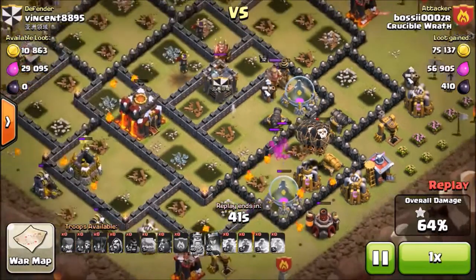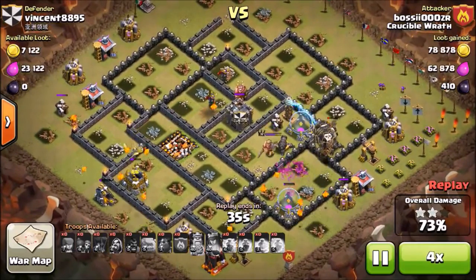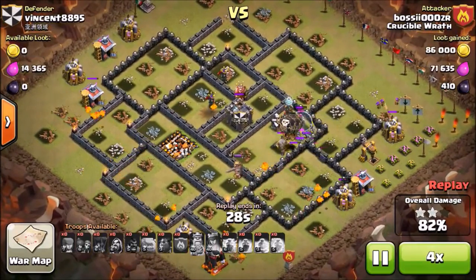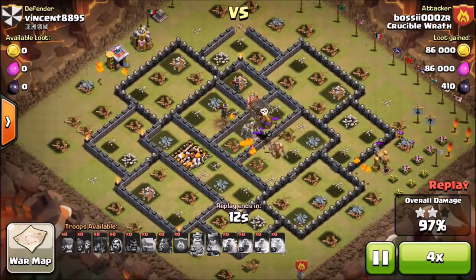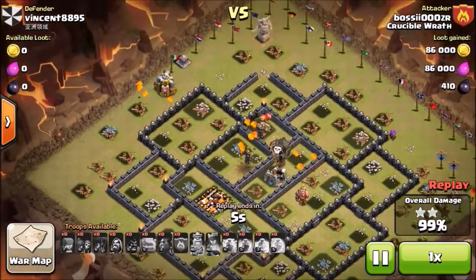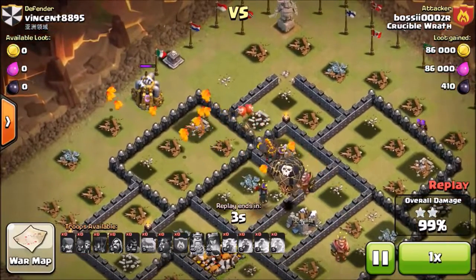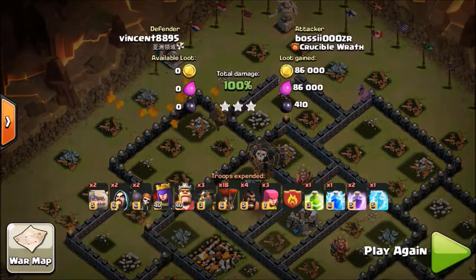The great thing about this strategy is you don't need minions, because when your hounds pop they create lava pups which take out the base pretty easily. Wrapping this one up — 99% of the time it should be a pretty easy three-star. Let's look at another raid.